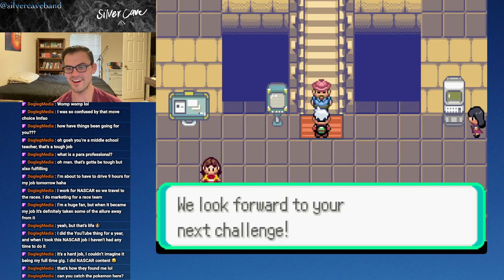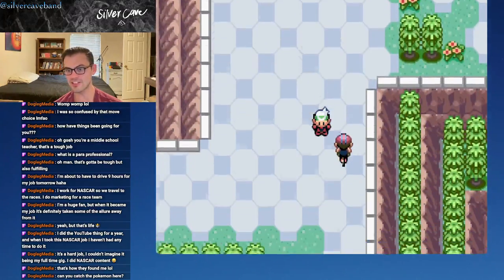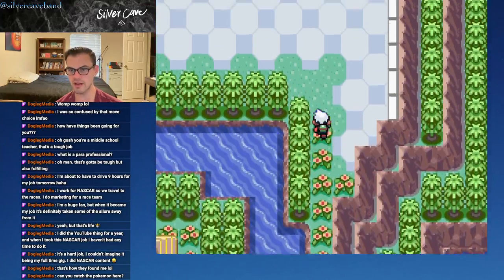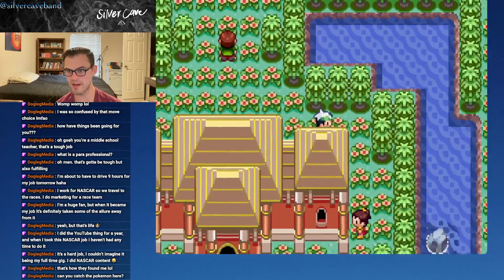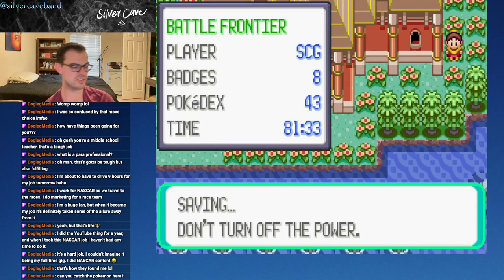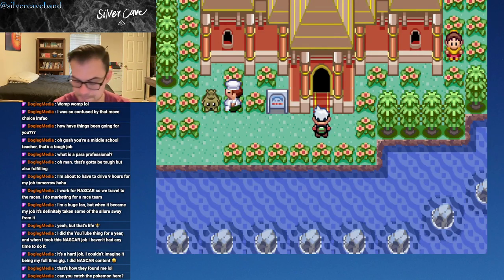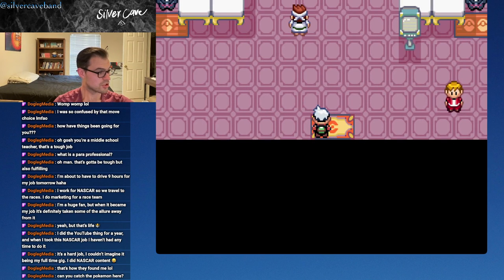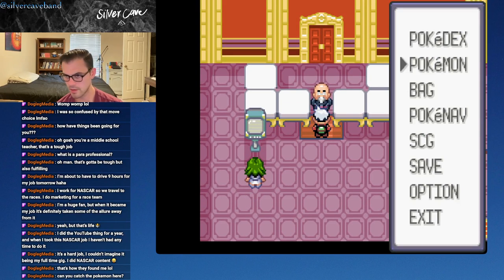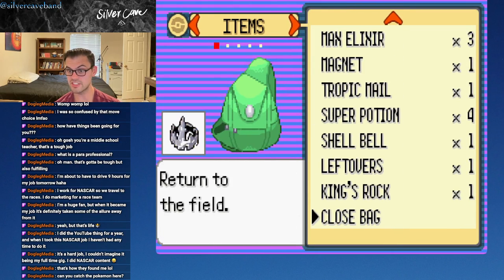We've taken too much time on the Battle Pyramid, so we are now on to the main event — because you signed on to watch me murder an old man, and murder an old man I shall. We're going to save because I have anxiety. So if you recall, we lost in heartbreaking fashion to Palace Maven Spencer last time. I need to put items back on my Pokemon — Salamence gets Shell Bell, someone gets Leftovers, and someone gets King's Rock.